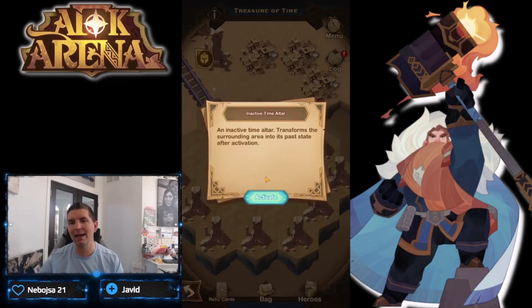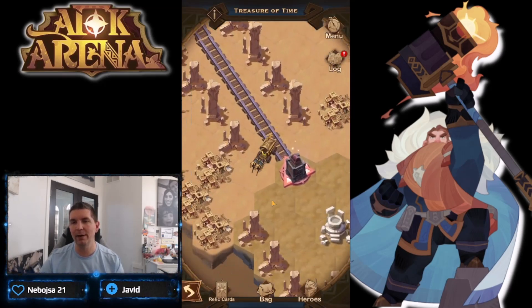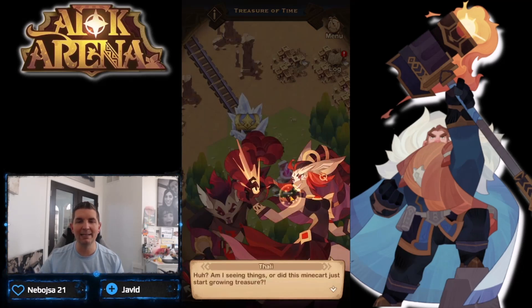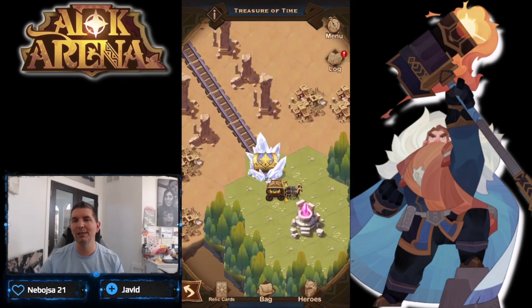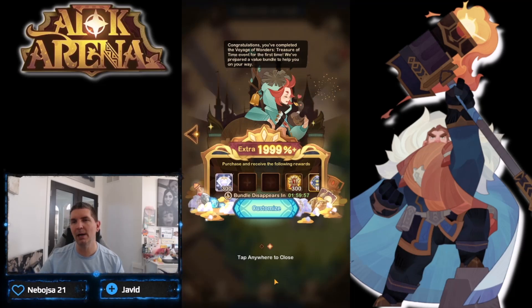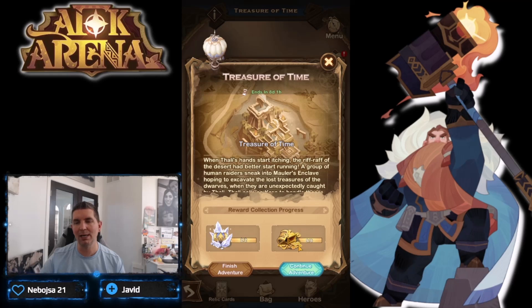There it goes - boom - it bounces off a couple of places and gets to its final destination just like that. We're going to activate the time altar in this very bottom section. Boom, it turns on - what a big reveal - the mine cart turned into our final crystal chest. We pop that open and Rowan of course comes up with the congratulations. We completed the voyage!